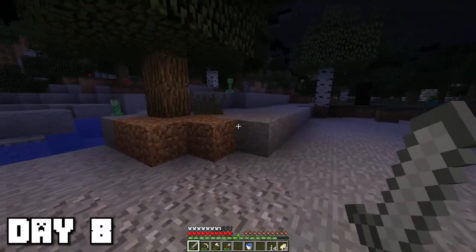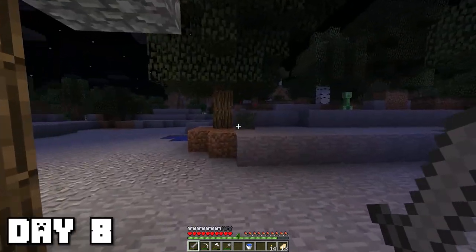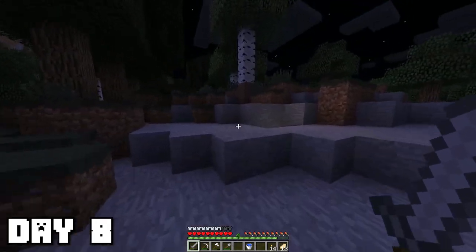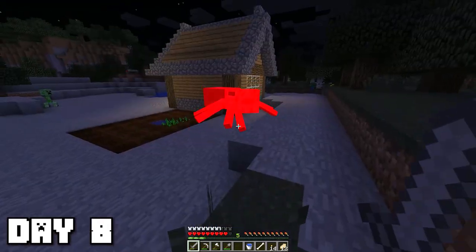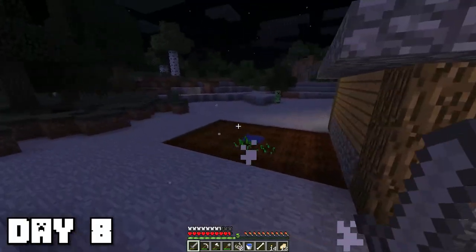With my full iron armor, mobs are nothing to me — maybe the creepers though, that's probably what I'm still scared about. I'm going to go find some spiders because I really need the string. Old combat was a thing — I just realized spam clicking is so much fun. On day nine, I crafted a bow with the new string I gathered. This is going to be so helpful for creepers and other mobs. I just need to get some flints to make the arrows.